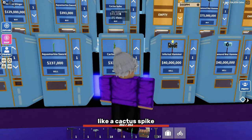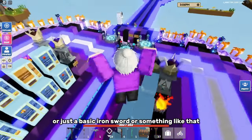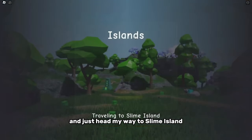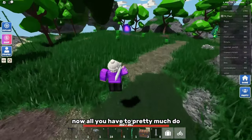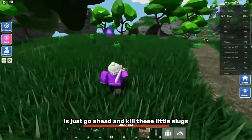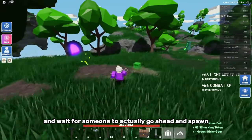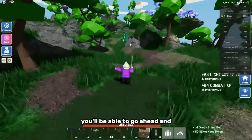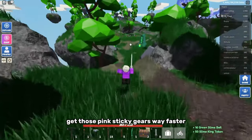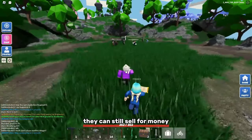It's pretty simple to farm pink sticky gears. You can use a really basic sword like a cactus spike, an Acro main sword, or just a basic iron sword, and head to Slime Island. All you have to do is kill the little slimes. If you wait for someone to spawn the slime boss, you'll get pink sticky gears way faster. Even if you're getting blue and green sticky gears, they can still sell for money, so it's still worth it.